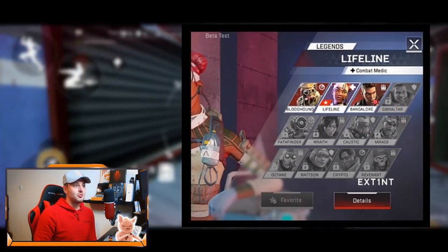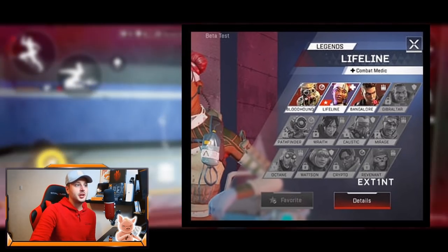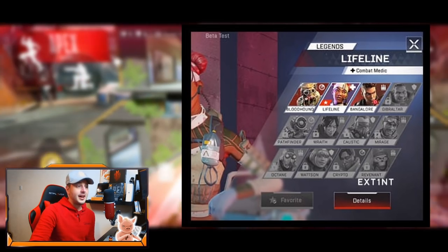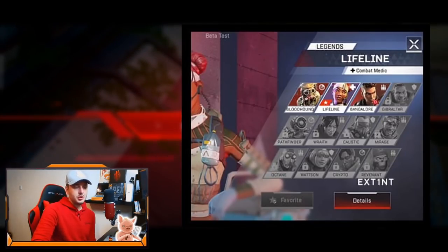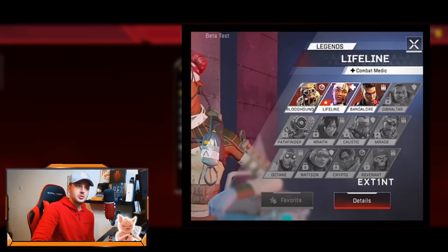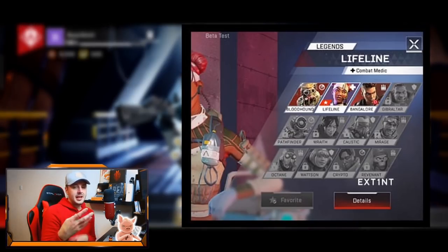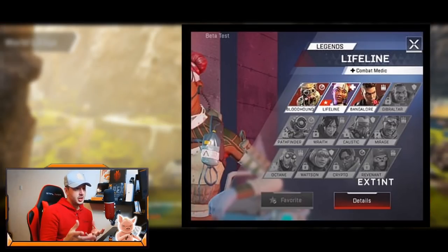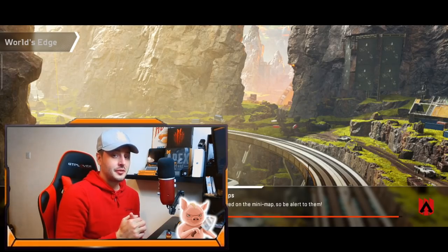More characters are confirmed. In the beta we only had Bloodhound, Lifeline, Bangalore, Gibraltar, Wraith, Caustic, Octane, and Wattson. Now three new characters are confirmed: Crypto, Revenant, and Pathfinder. They probably weren't in the closed beta because of their complex passive skills - Pathfinder has his grapple, Revenant has his ultimate portal ability, and Crypto has his drone. Maybe they haven't made those mechanics compatible in mobile development yet, but more characters are confirmed and those leaks are pretty insane.